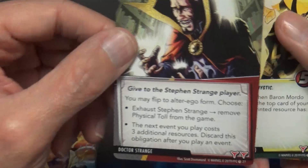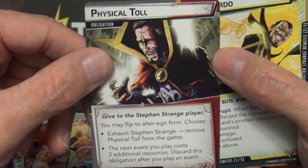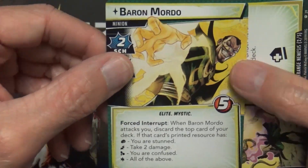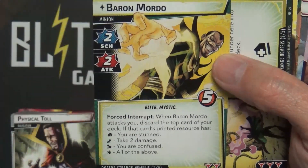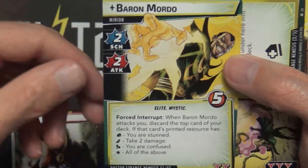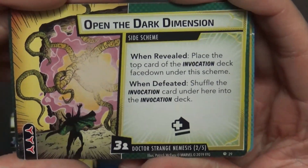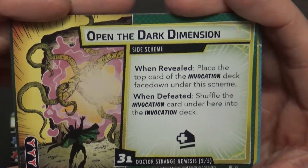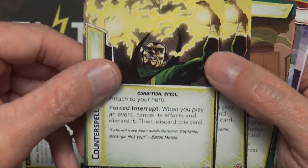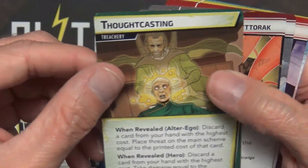Now we're getting into his obligation card, which gets shuffled into the nemesis deck. If it pops up during an encounter, you have to do what it says. His nemesis, of course, is Baron Mordo, who could show up in the middle of a battle or adventure. Then there's the side scheme he'll try to pull off — Opening the Dark Dimension. The nemesis cards that get shuffled in are Counter Spell, Counter Spell again, and Thought Casting.